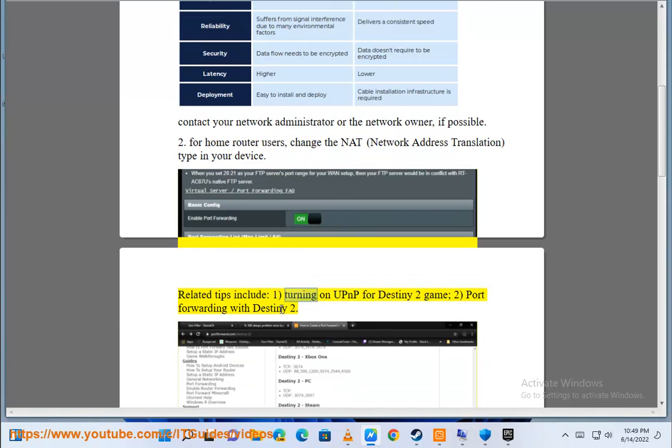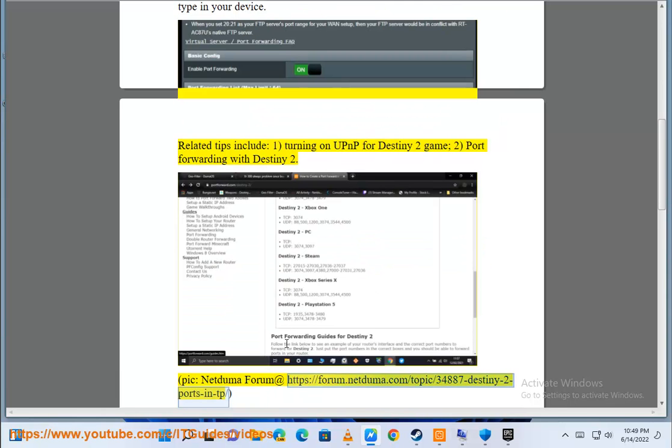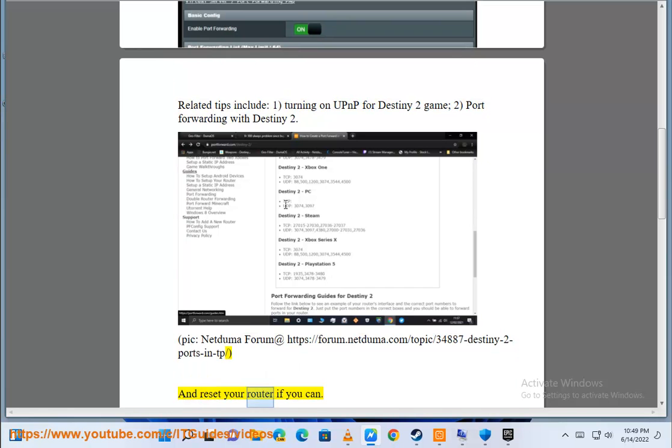Related tips include: 1. Turning on UPnP for Destiny 2 game. 2. Port forwarding with Destiny 2. Pick netdumaforum at https://forum.netduma.com/topic/34887-destiny-2-ports-in-tp. And reset your router if you can.